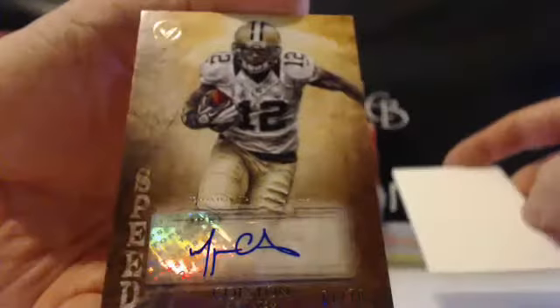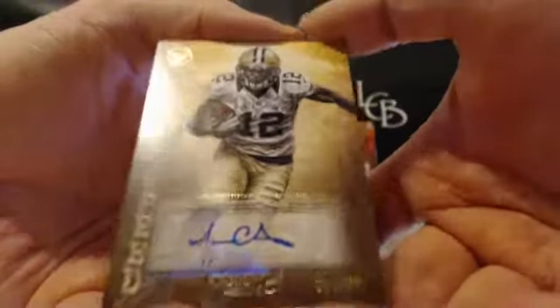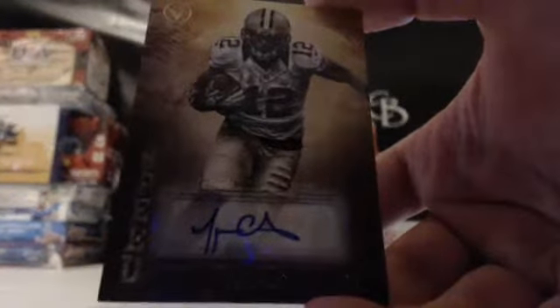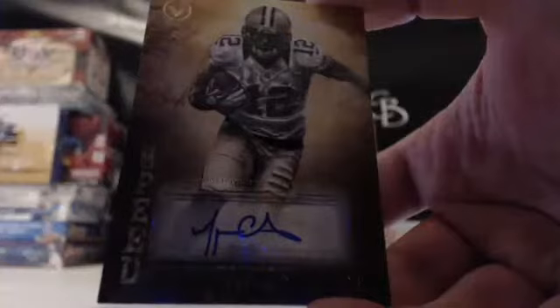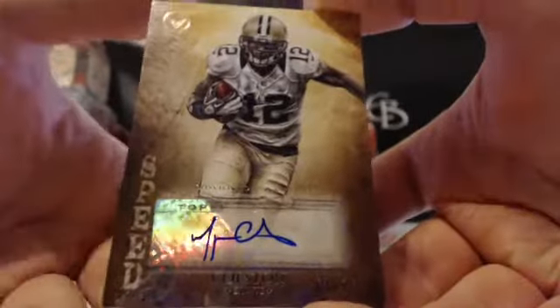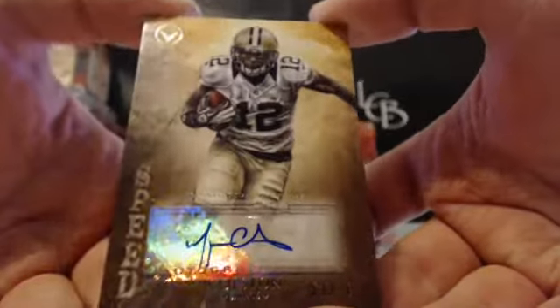Last auto is Marcus Colston for the Saints out of 70, speed parallel. New Orleans Saints — that is going to Buddy B. Buddy B, New Orleans Saints, Marcus Colston out of 70.